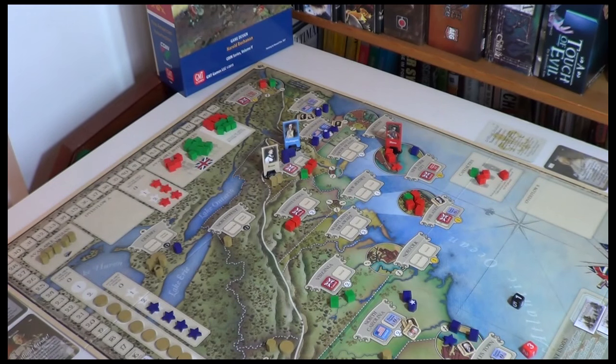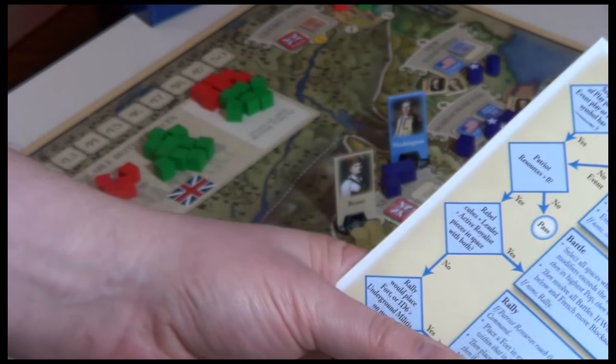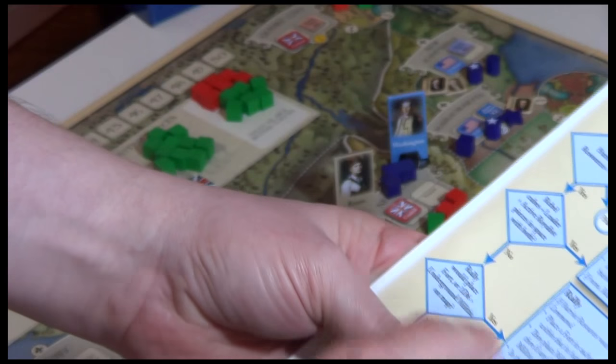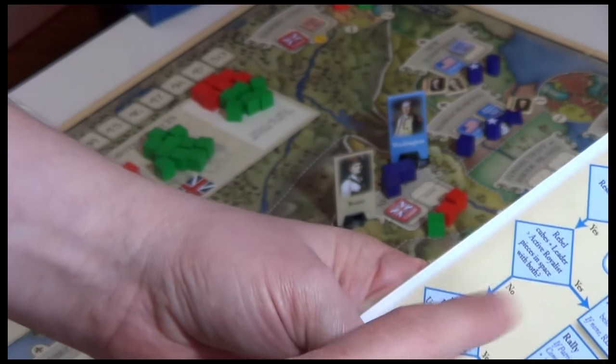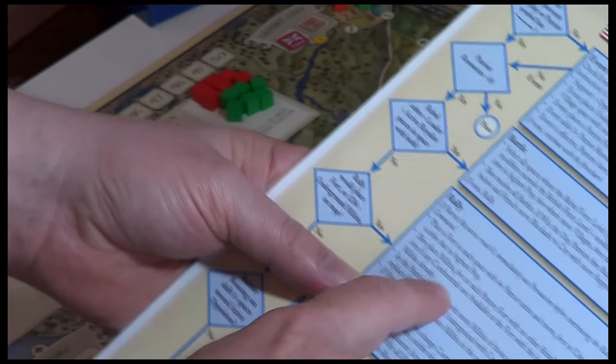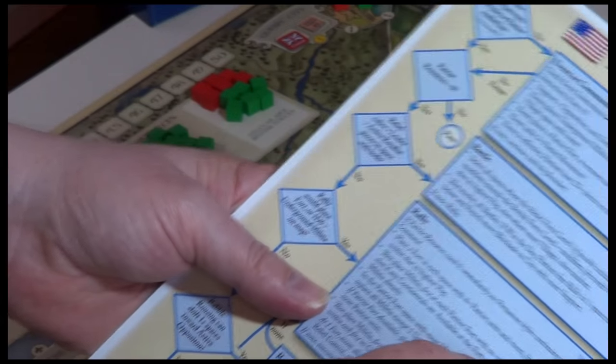Going straight down to rally. It says we need to place a fort in each space with four-plus Patriot units and room, first in cities within that in highest population. Looking for four-plus Patriot units — there aren't any. They're not going to place a fort because there are no places with four-plus Patriot units. So this jumps us into the situation where we're placing militia first at each Patriot fort with no other rebellion pieces.